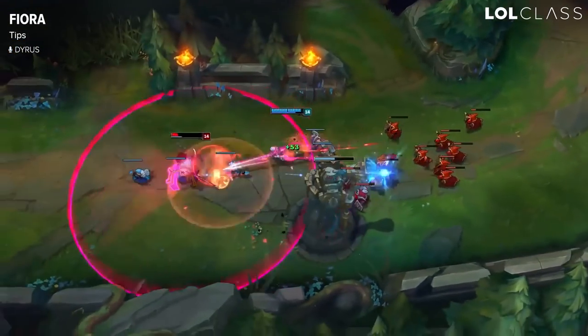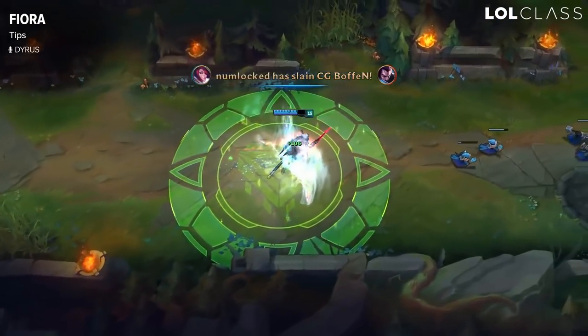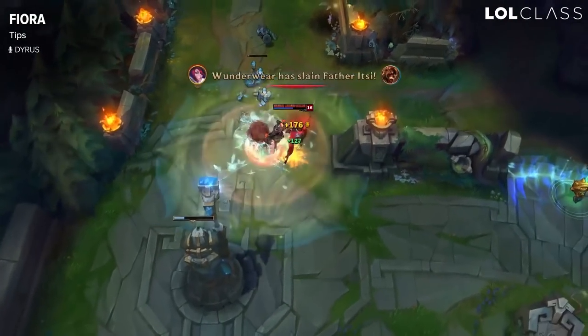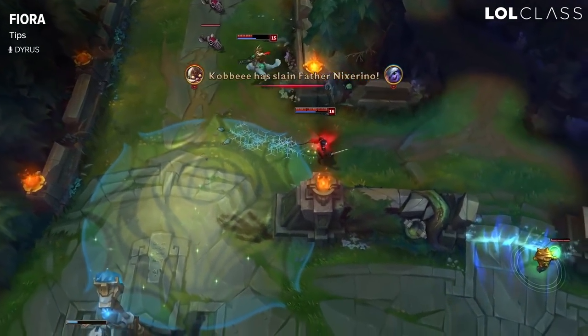It's important to wait for the ult to come up, because if you auto the passive proc and then ultimate, it takes about one second for your ultimate to fully activate. If you auto attack too soon you won't get that proc.